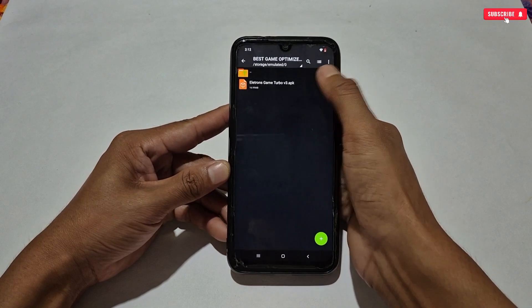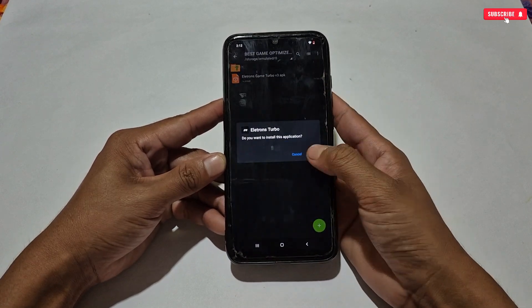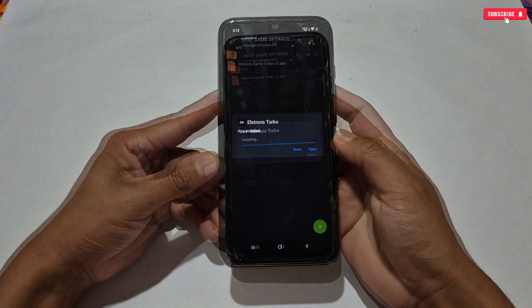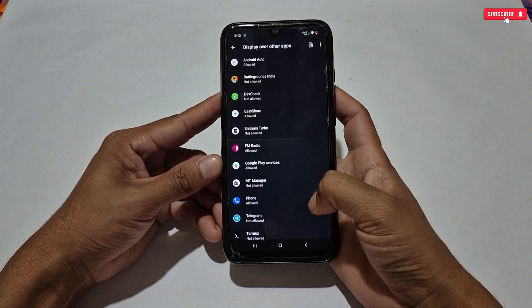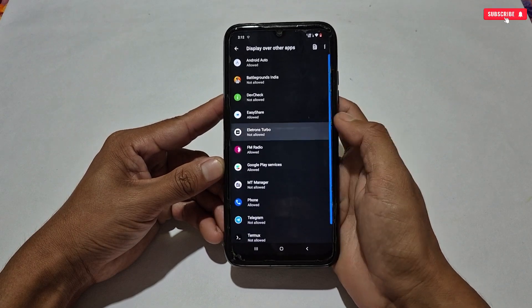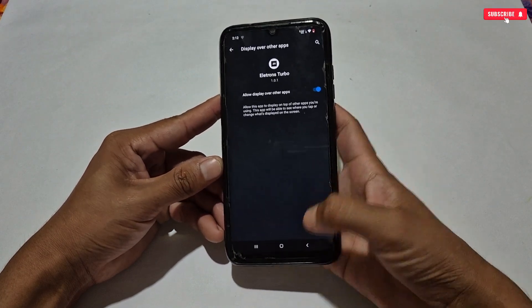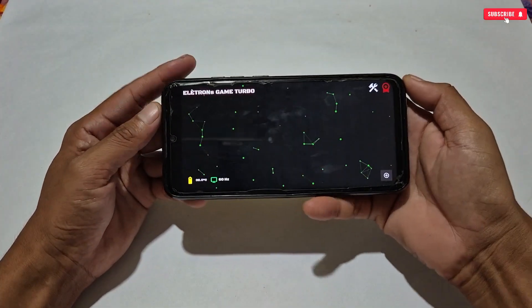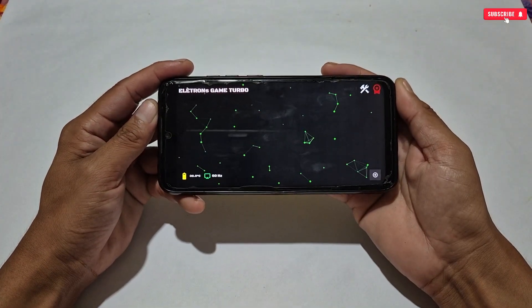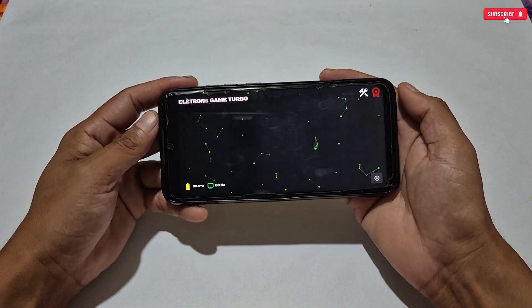After downloading, simply install the game turbo on your phone. When the installation process is completed, open the app. At first it will ask you to allow some important permissions — just simply allow them. After allowing the permissions, the game turbo will look like this: quite simple but effective.